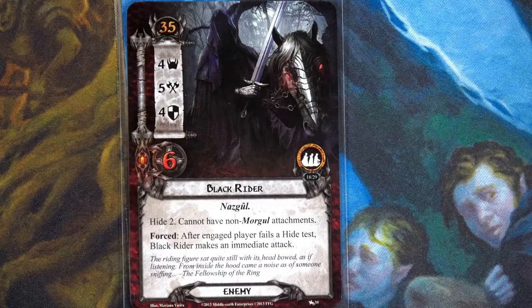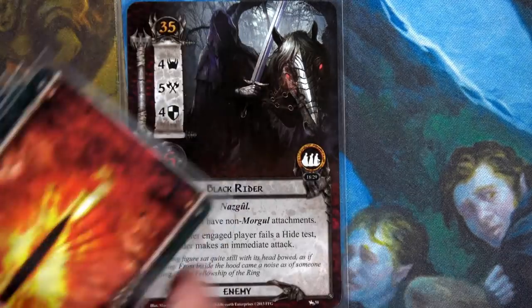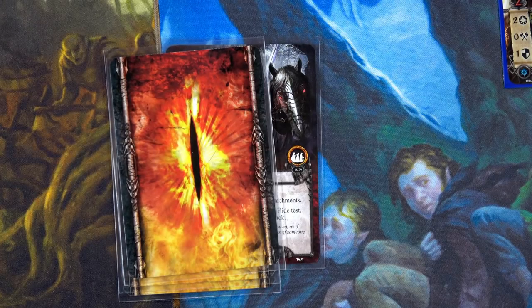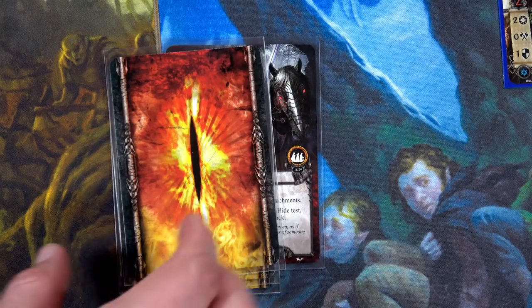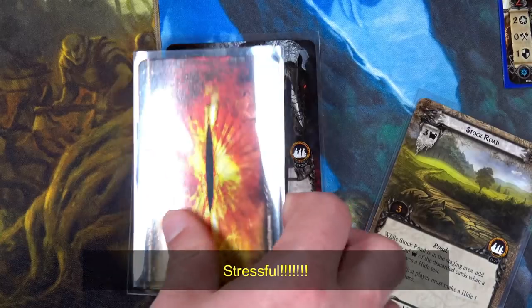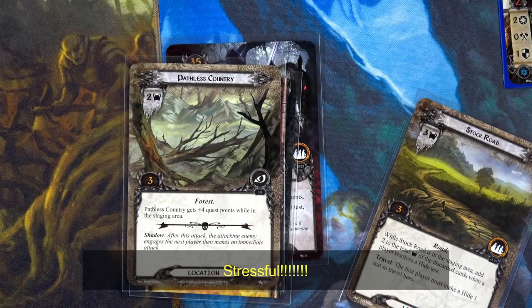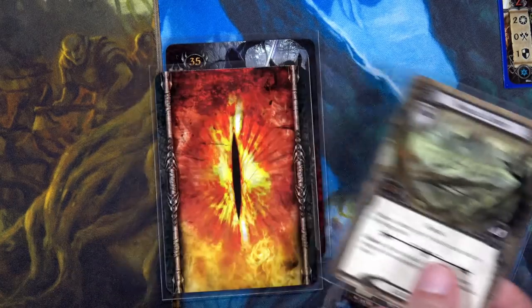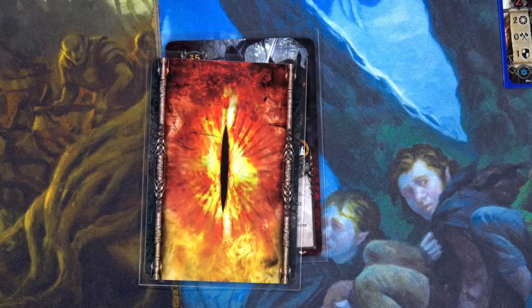Travel to the Ferry requires the first player to make a Hide 3 test. After it leaves play as an explored location, we win! We now have three Nazgûl out. We need to do a Hide 2 test — the Rohan deck is first player with only Gildor and Glorian and Elf Helm. There are only three cards left in the encounter deck. We flip and get three from Stock Road and two from Pathless Country — that's five. We have three plus two... five! We pass!